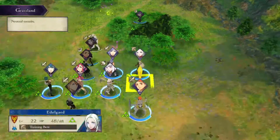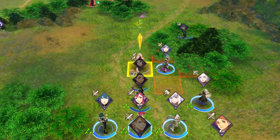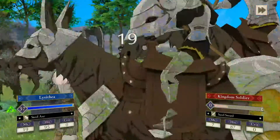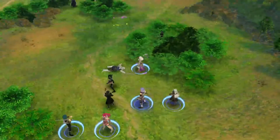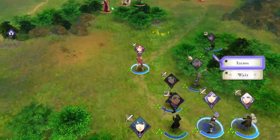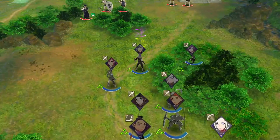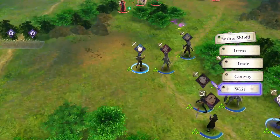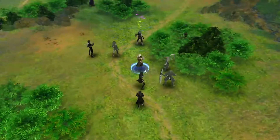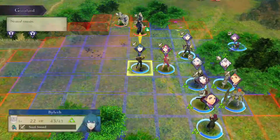She already did have a class raise so maybe we should hold off on her. Instead we're gonna have Yuri, then send Lysithia up to get her axes raised just a bit more. We found a rusted sword. Let's quickly move everyone up — I don't think the enemy will be able to attack next turn. They're all moving so we're gonna skip their turn since they cannot attack.